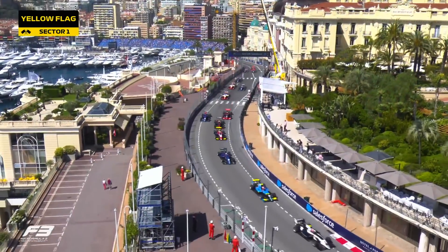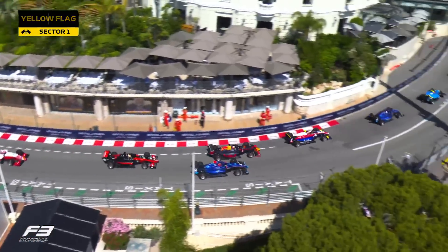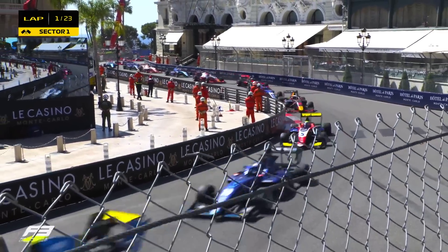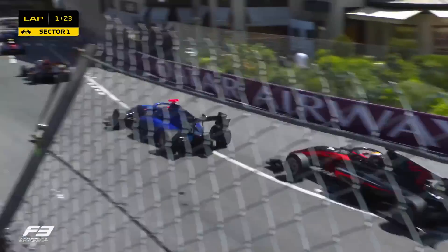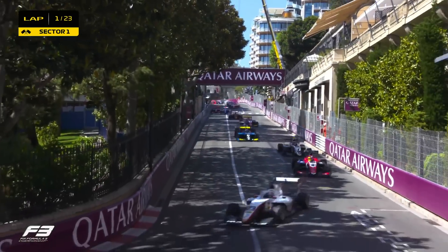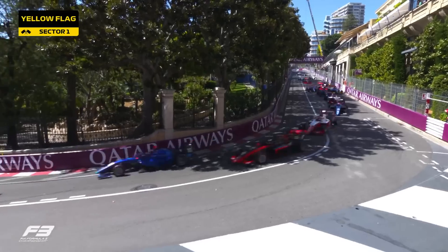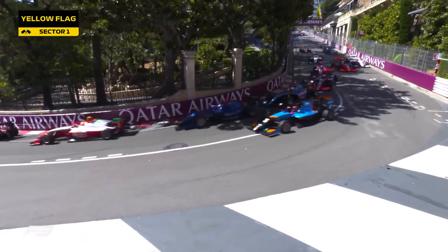Through Turn 3 we go, running uphill to the highest part of the track. Sebastien Montoya is battling with Luke Browning — it's Red Bull Junior versus Williams Junior. We've got Kaya Colette as well in the Van Amersfoort Racing car, trying to slot his way through. Paul Aron finding his way around Turn 2.